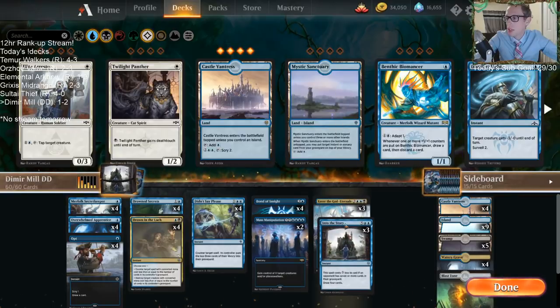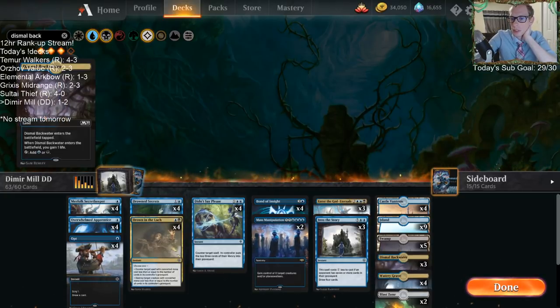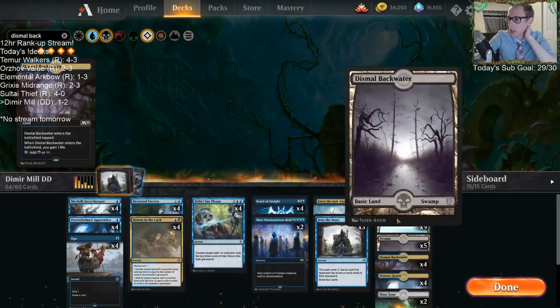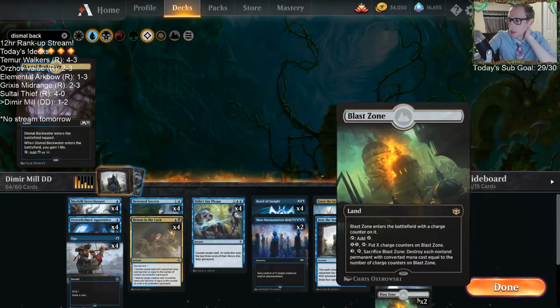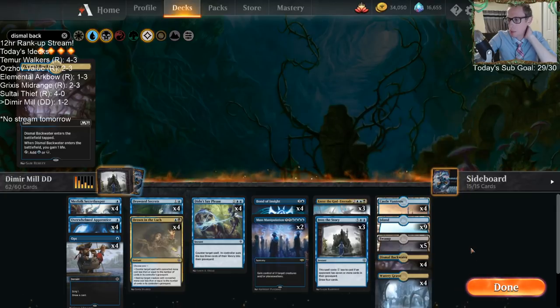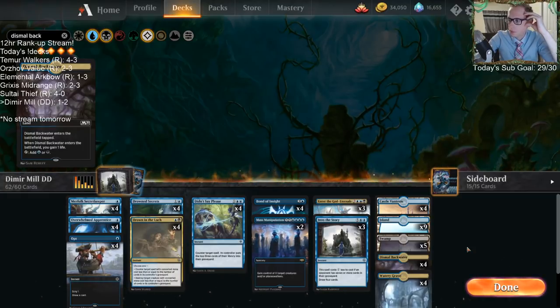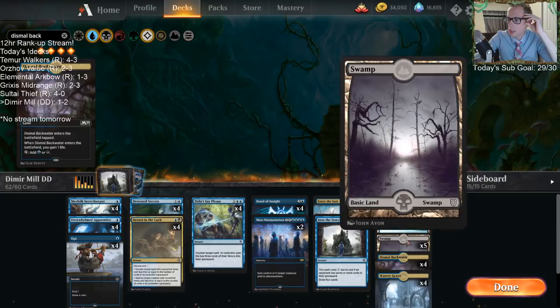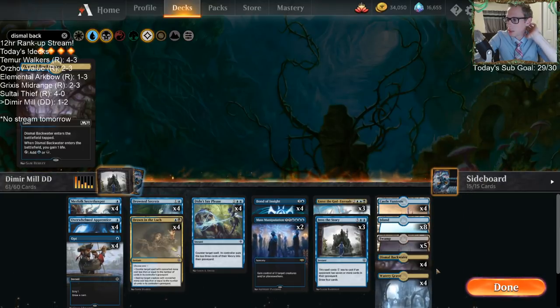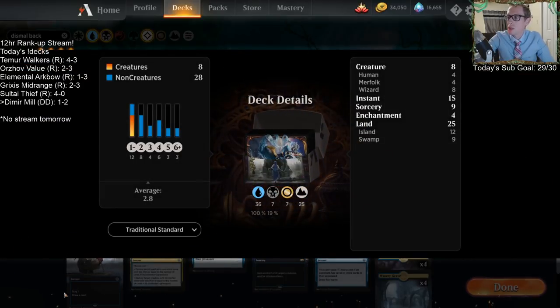So we're talking about having Dismal Backwater in here — it's a common. We just need more ways to have blue sources but also black sources as well. A gain-life land we can find a place to put in. I would not play Blast Zone — our deck's not going to have time to use Blast Zone. If we take those out, we could take out an island or a swamp. I think the deck should have 25 lands, not 24, because we've got to be able to hit our land drops.